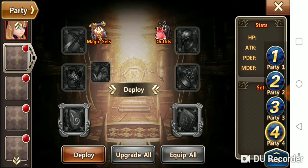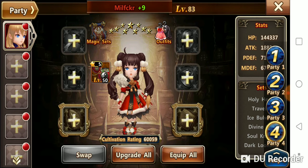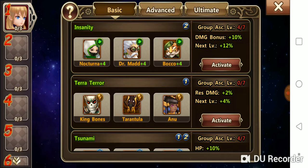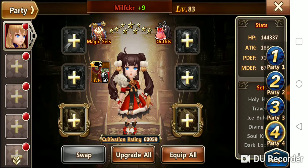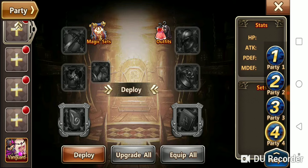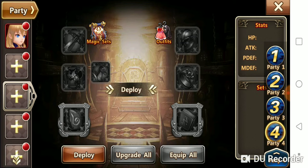So now we have a blank party. One thing to keep in mind when powering all the way down is to ensure you have no magic sets on. Also, on your main hero, unequip your gear and all relics.